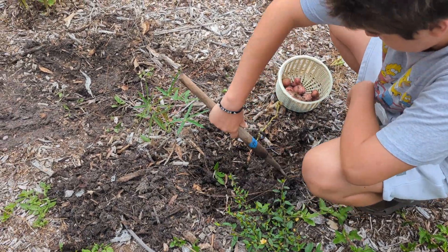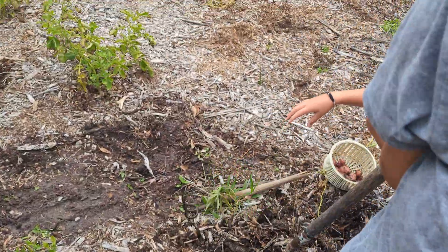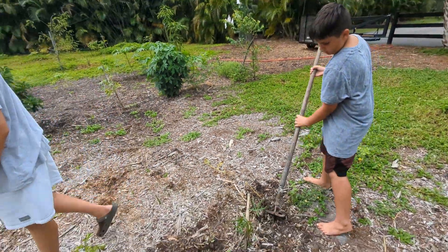The egg is biting us. Ok, that egg is a Yucca. You have to sow the egg. Tap the egg with this. Let's look down. Let's go, we're looking for the next plant.